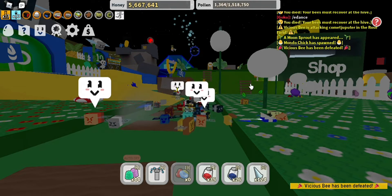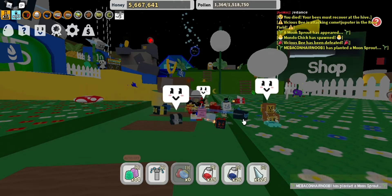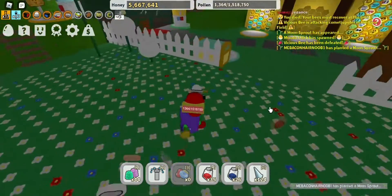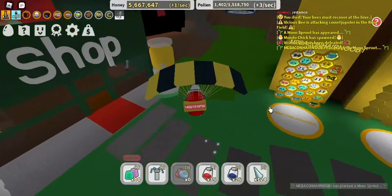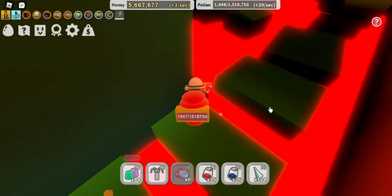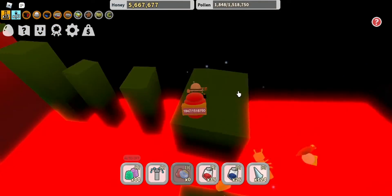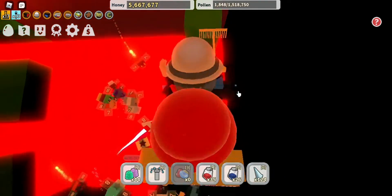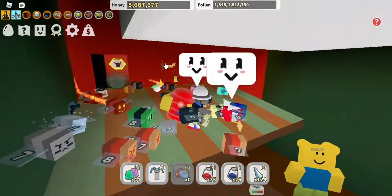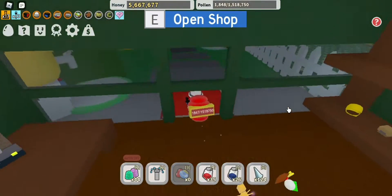What's up guys, welcome back to my channel. I will show you how to get free stuff from four locations in Bee Swarm Simulator. The first location is behind this honey dispenser. You can look at the demon master but it costs five billion honey. This is the first location for raw jelly — we are on top of the shop here.